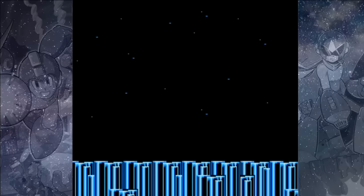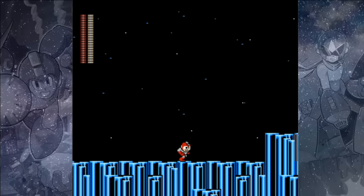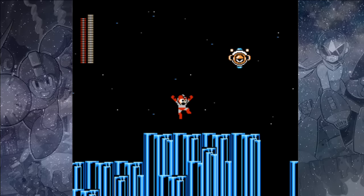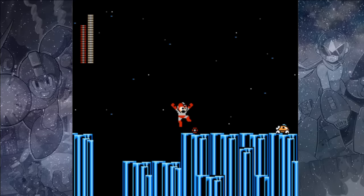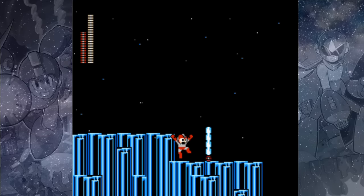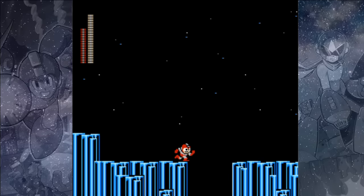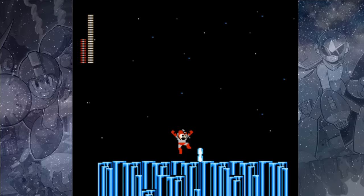We can do these in any order, so I chose the Gemini Man stage first. In here we'll fight the typical Nitron enemies, but there are no more Pepe bombers — instead we just have to deal with these insect-like Gemasi enemies. Keep making your way to the right, and you'll notice that there are a lot more gaps in the ground this time around.